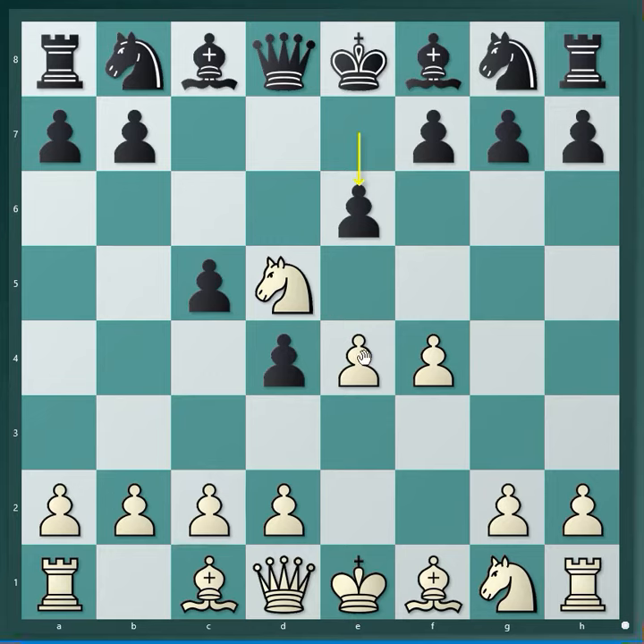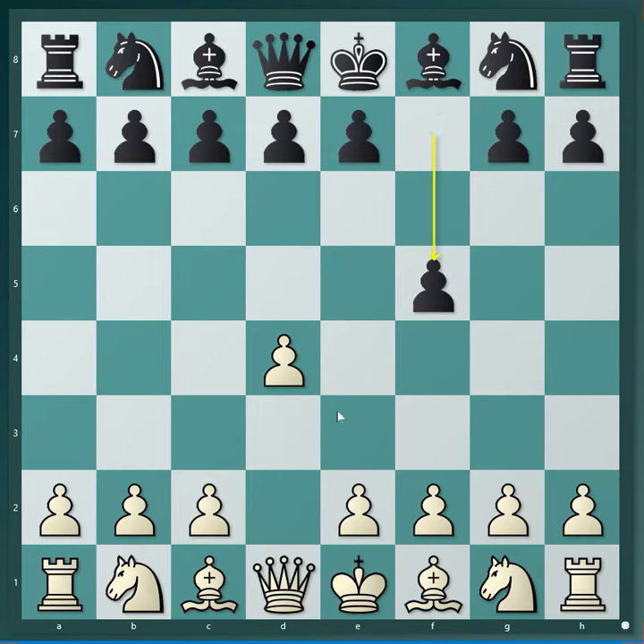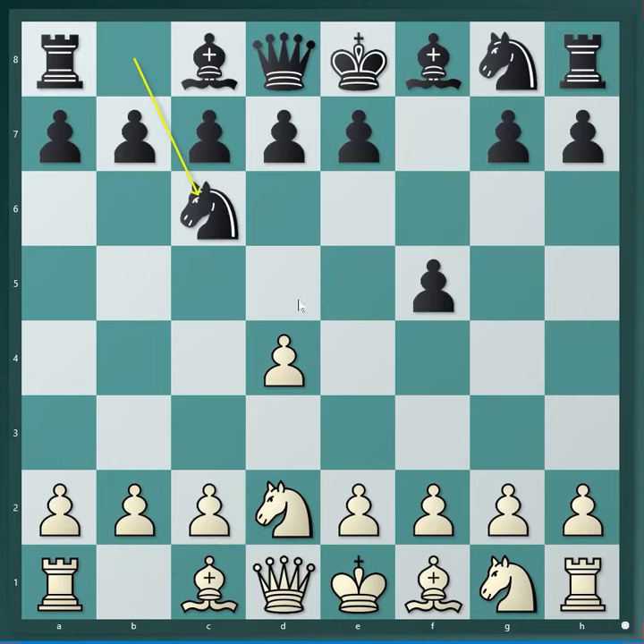This particular trap is akin to one which occurs after d4, f5, and white goes knight d2, knight c6, and d5. Now notice it's black who's jumping into the wrong territory with knight d4.